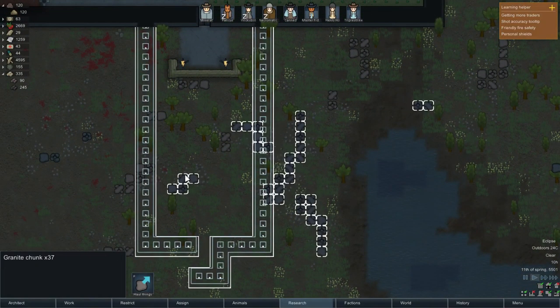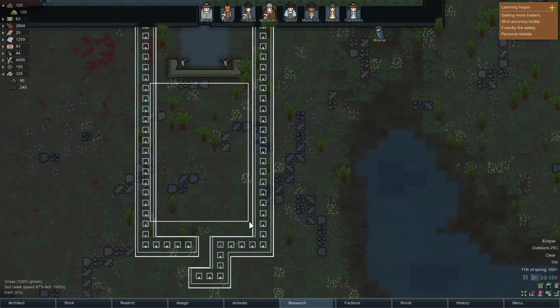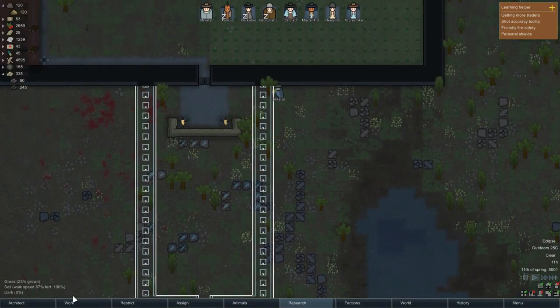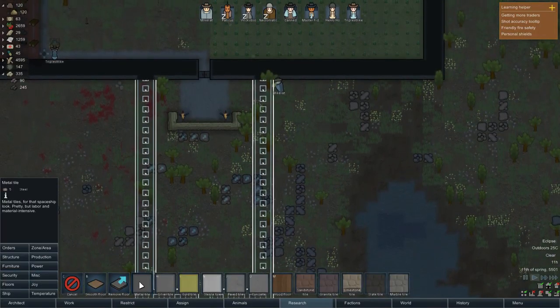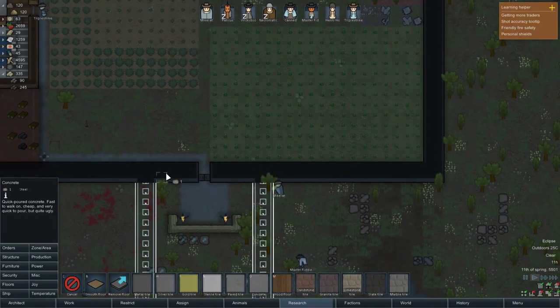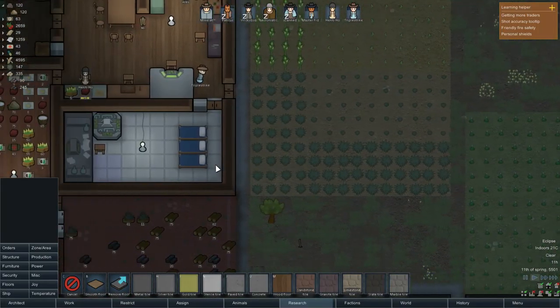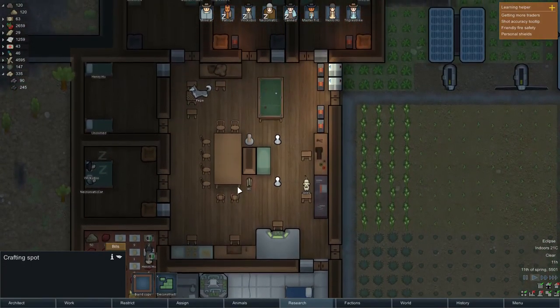For these rocks right in the middle, we're gonna haul them all away. There you go, we're hauling them away. We'll probably replace the entirety of the floor here with concrete tiles because that requires almost no resources. That's pretty good for now.